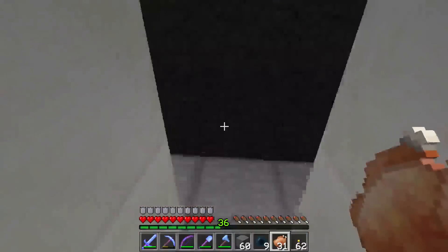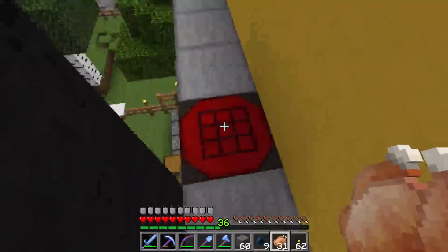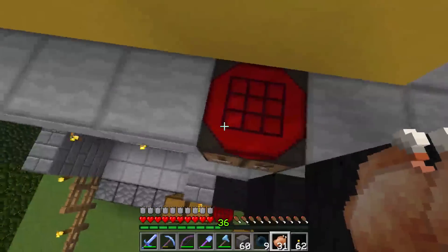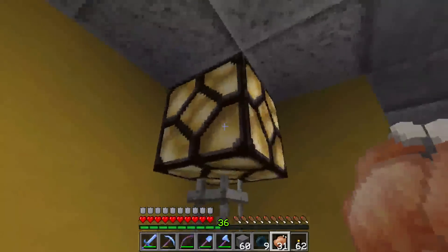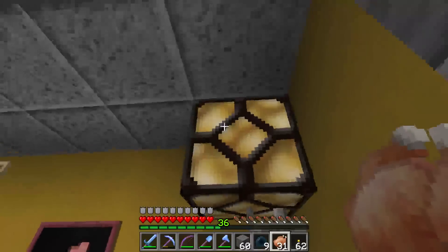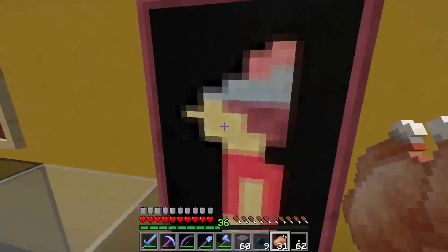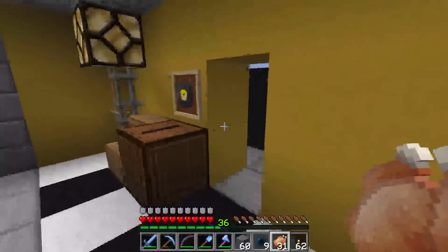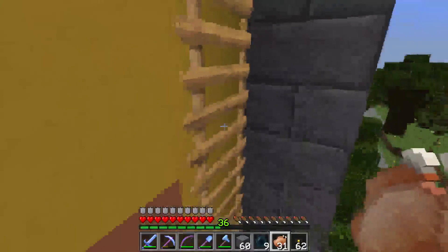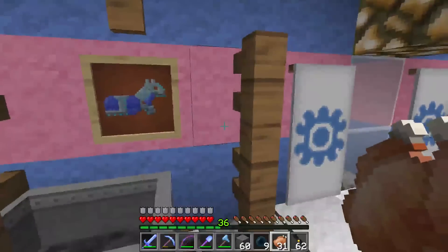There are the armor stands up here. This is the top of the crafting table. The crafting table is one of my favorite items and they never change. I love the redstone lamp. Most of the art uses the same art, but just higher definition for the 32 by 32.